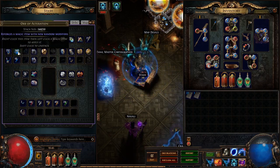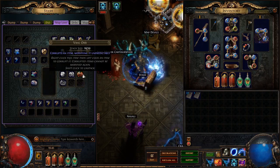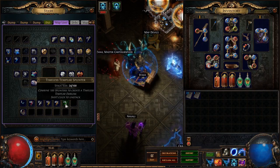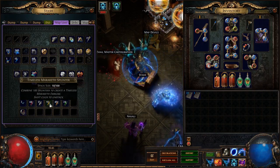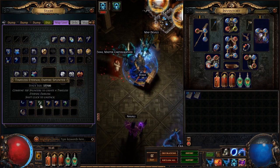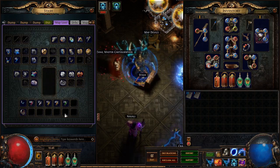35 Fusing, 275 Jeweller's Orbs, a bunch of Vaal Orbs, and a huge amount of Splinters. We got 24 Templar, 49 Karui, 10 Maraketh — which is way under the other four — Eternal Empire, and 44 Vaal Splinters.